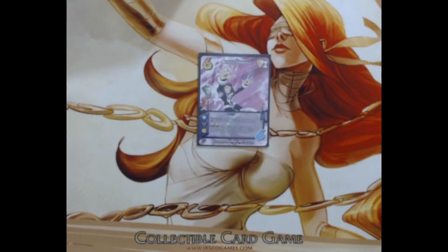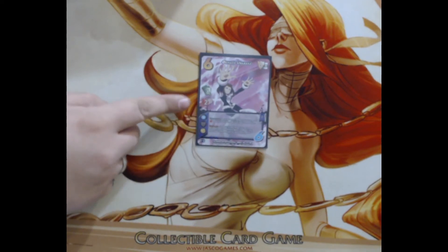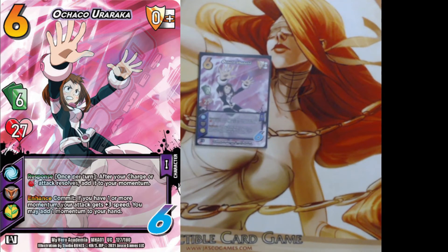Hey guys, James here from TCG University, coming back at you with another My Hero deck profile. This is going to be a My Hero only deck profile of Uraraka. Uraraka is a six hand size, 27 vitality character with the Air, Chaos, and Life symbol. We're playing our deck under Chaos today.